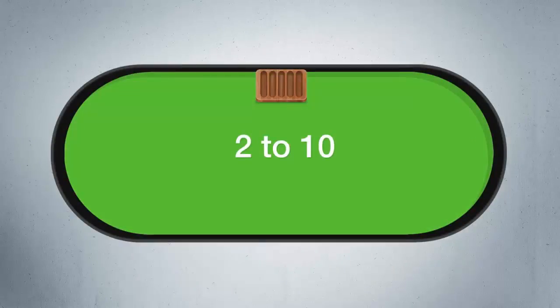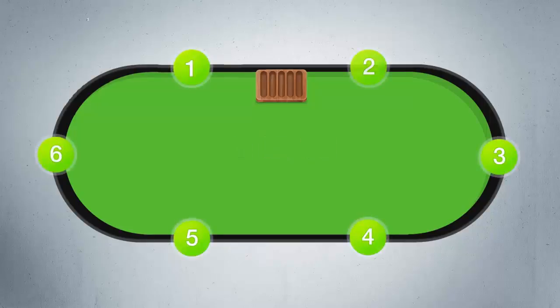A table can consist of anywhere between 2 to 10 players. For this video, let's give this table 6 players. One player needs to be the dealer — in our example it's going to be player number 1. Most of the time you'll see a dealer button next to the dealer player. A poker dealer distributes cards to players and manages the action at a poker table.